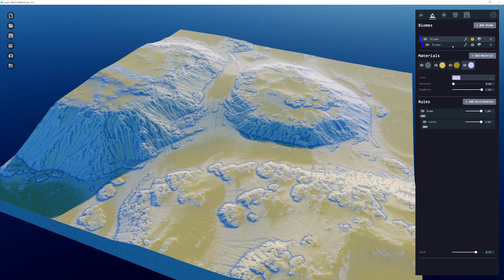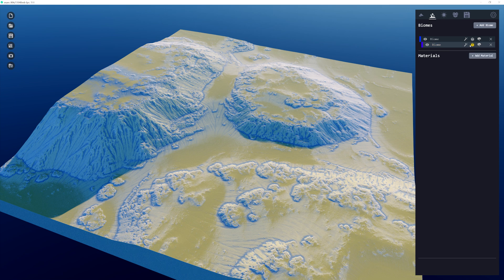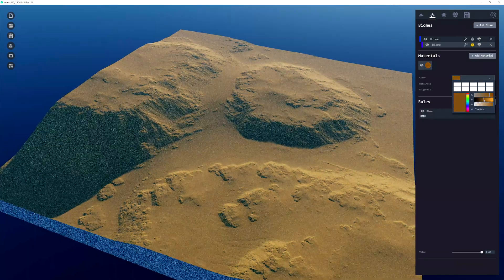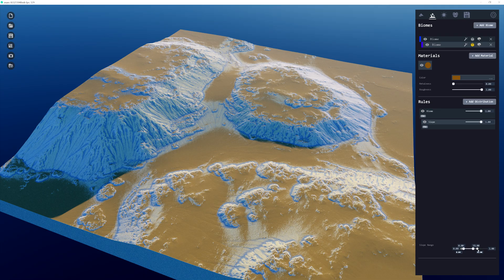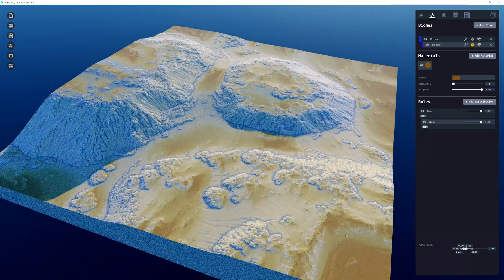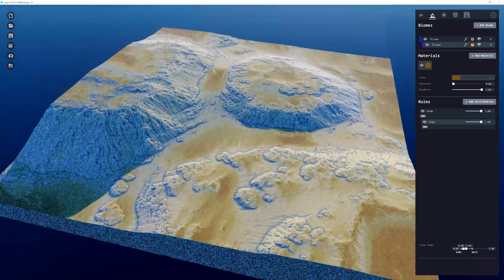Jumping to the next biome to highlight the flow distribution in the terrain. Adding a mid brown color with a slope distribution, setting the max to 20 and keeping the blend relatively low. This creates a broad color effect on top of the darker zones — a nice wide coverage across the terrain.